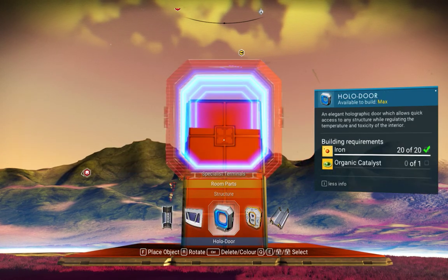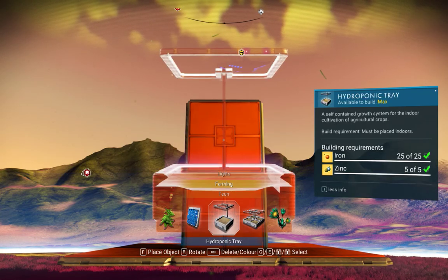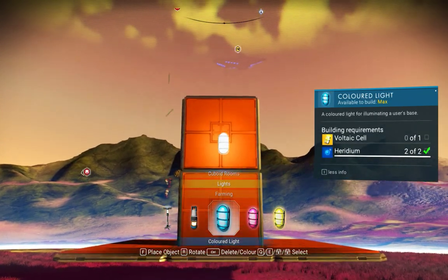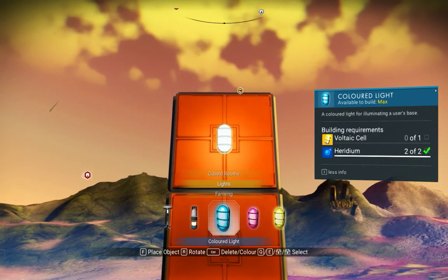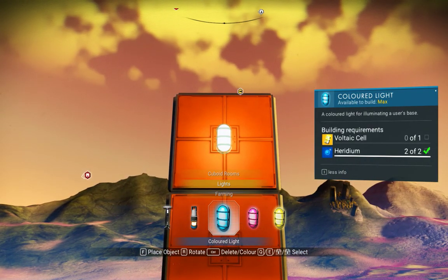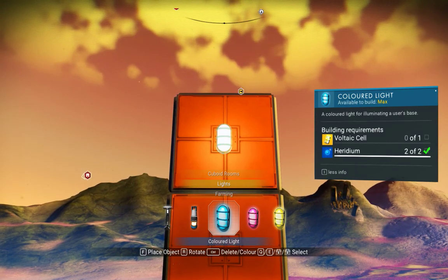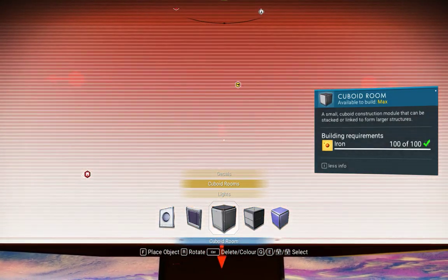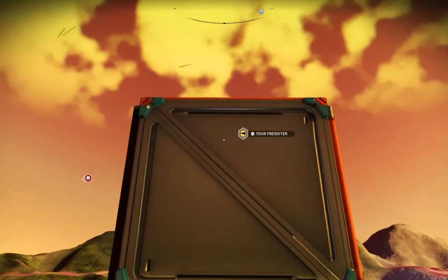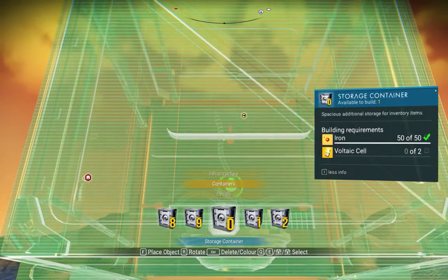Now if you remember correctly, you've got to attach it to the second one. I just figured this out yesterday, so it's kind of new in my head — it was accidental. I'm going to try to align a cubic room to this piece, right in the middle. You're going to switch up while you hit build. There we go — now we've got a sideways cube.